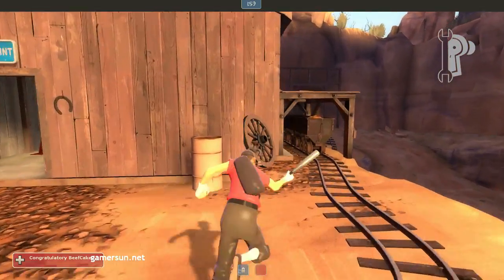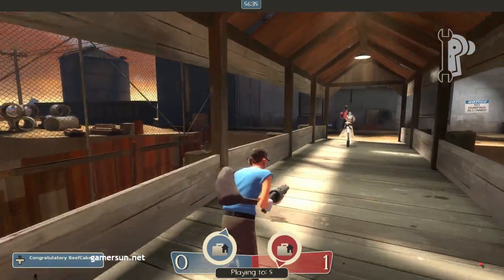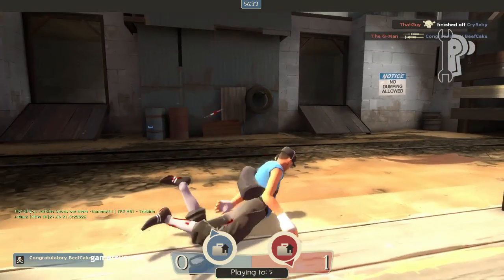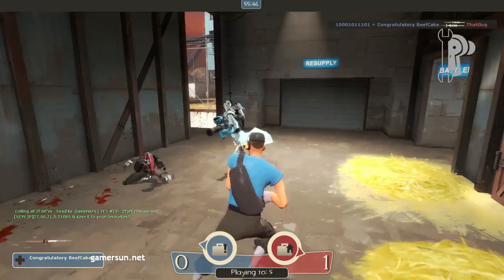Unless others have good reflexes, you may have a bit of a problem. The Scout's major disadvantage is his low health, which happens to be the lowest in the game. Also, his weapons are fairly short range, which makes him a very in-your-face character.